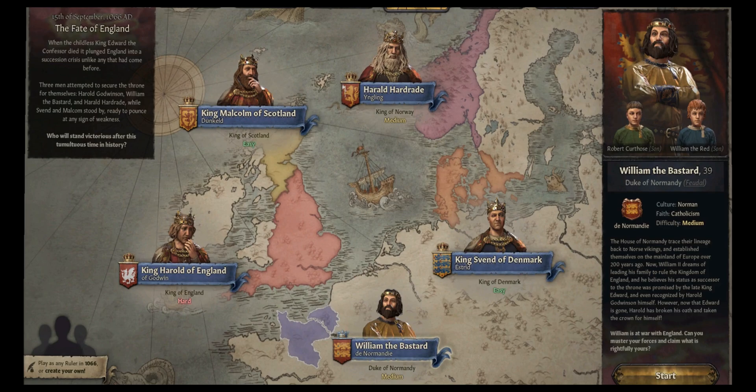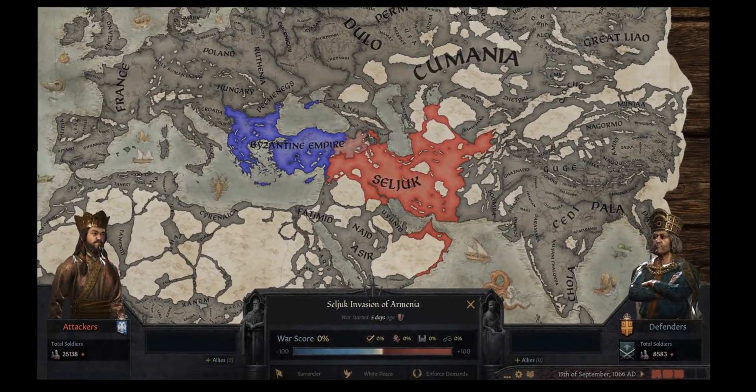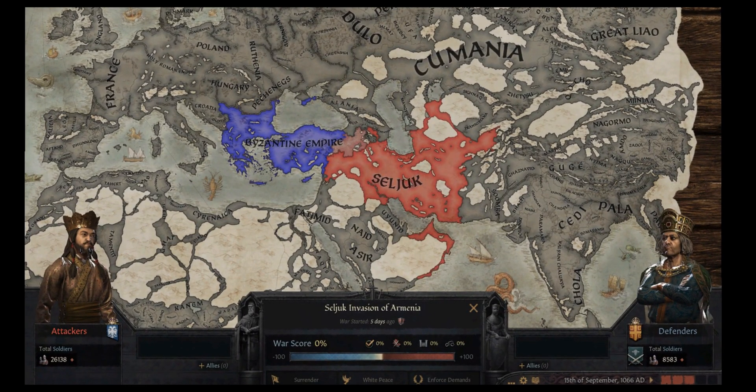Last time we focused on simulating the fate of England scenario 50 times. Today we moved to Asia Minor to check in with our two friends, the Byzantine Empire and the Seljuk Sultanate, who have decided to fight over the area of Armenia.